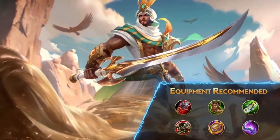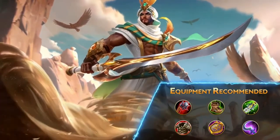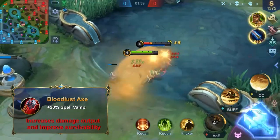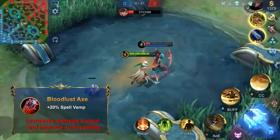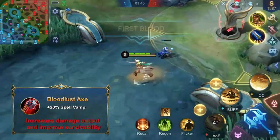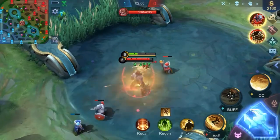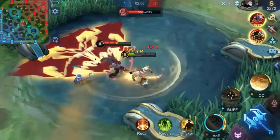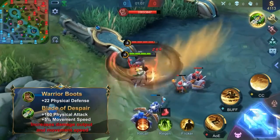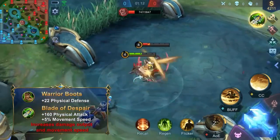In terms of equipment, we recommend this set because it complements Khalid's outstanding mobility. Since Khalid has relatively high max HP and fast attack speed and movement speed, Bloodlust Axe would be the best choice for the first advanced tier equipment. In the early game, Bloodlust Axe grants Khalid durability, while in the later stages it helps boost his damage dealing ability. For the second and third pieces of equipment, we recommend Warrior Boots and Blade of Despair for the attack and defense boost and the extra movement speed.